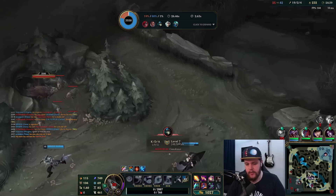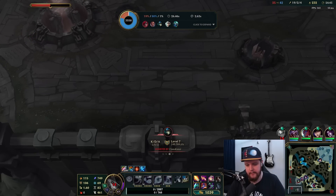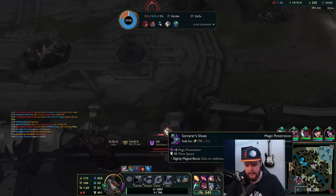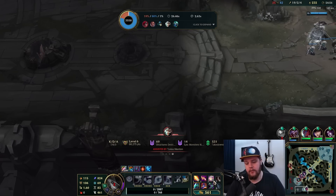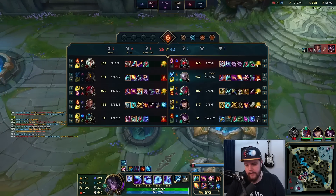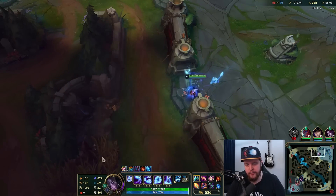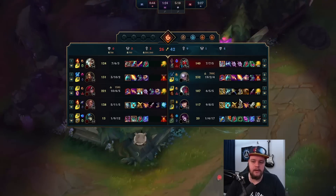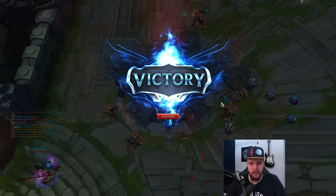We can do it one of two ways: we could go baron in about two minutes and push out top and clean up the rest of the base, or we can just walk down mid and end it here. I'm basically max build. I can sell these boots for a Cosmic Drive for extra movement speed — the movement speed stacks with blue smite and 10 stacks, which might be a game ender. And that is it for Diana. Diamond elo game so hope you guys have enjoyed it — I'll see you in the end game stats.